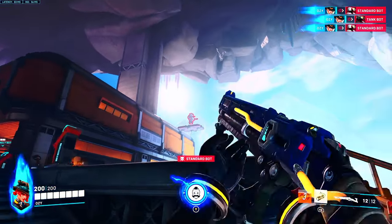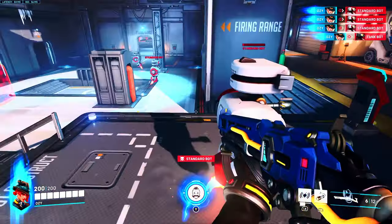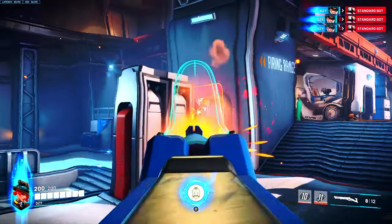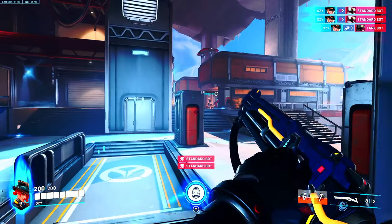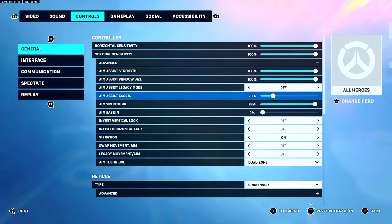These are the four settings you guys have to choose between for aim assist. If you're not using these four, then you're probably copper or bronze. So use those four aim assist settings. Now I'm gonna break down everything else.